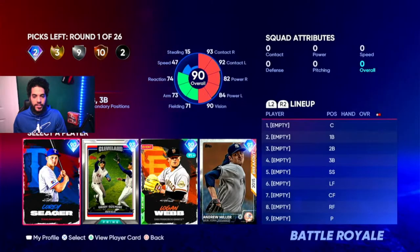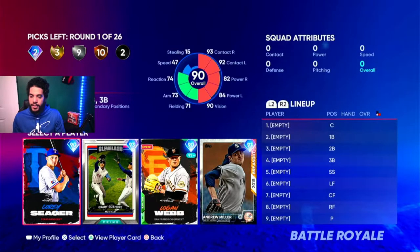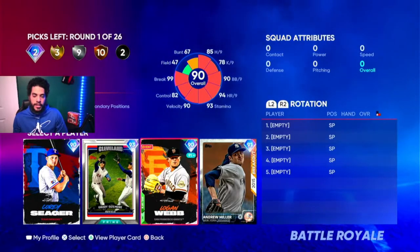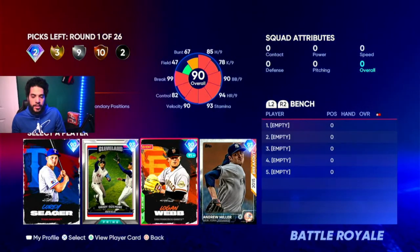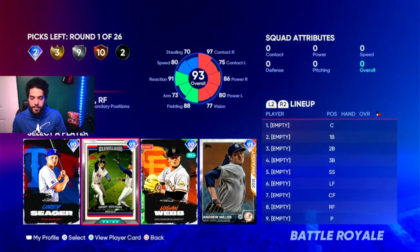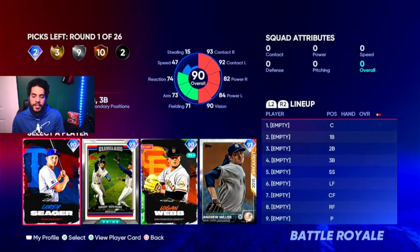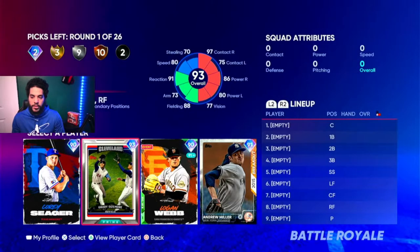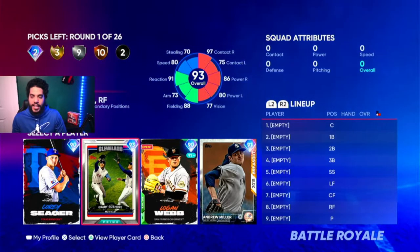So let's get on to this. With this draft right here, this is actually a pretty good draft. We got Corey Seager and Grady Sizemore. My number one tip for BR players that are new or just experienced players that just cannot get over the hump: you need to focus like it's an MLB IRL draft. That means you need to focus on center fielders and shortstops. Preferably in these positions, you want the better defensive outfielder. So in this case, we're going to go with Grady Sizemore because he can play all the outfield positions. He's fast and he has good power.